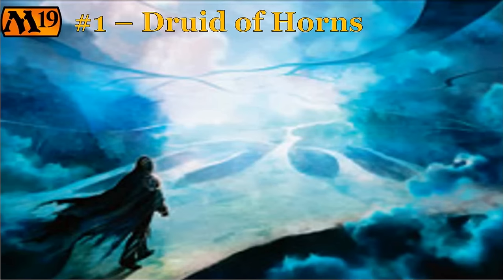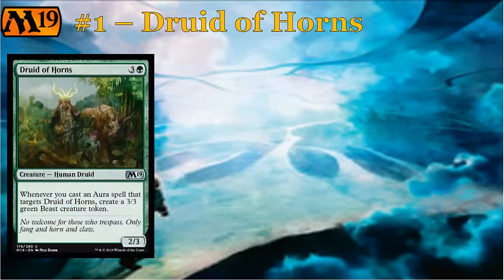This is actually going to be one of the uncommons on our list. This is Druid of Horns. Druid of Horns is three and a green for a 2/3 human druid creature — it is uncommon. It says: whenever you cast an aura spell that targets Druid of Horns, create a 3/3 green beast creature token. So you cast an aura, it targets this, you get a 3/3 out of the deal. Basically, every single aura you cast comes attached with a 3/3, and you get to suit up your Druid of Horns.